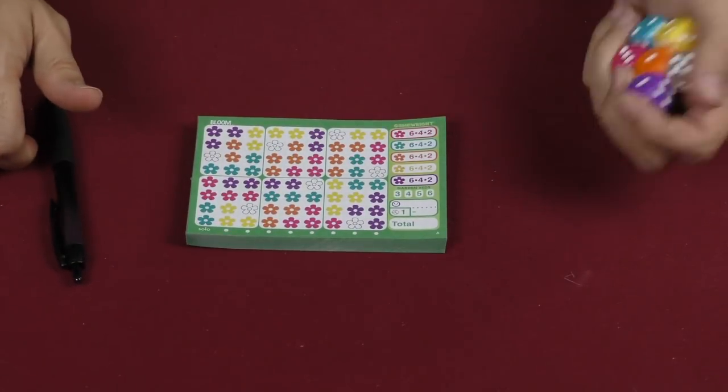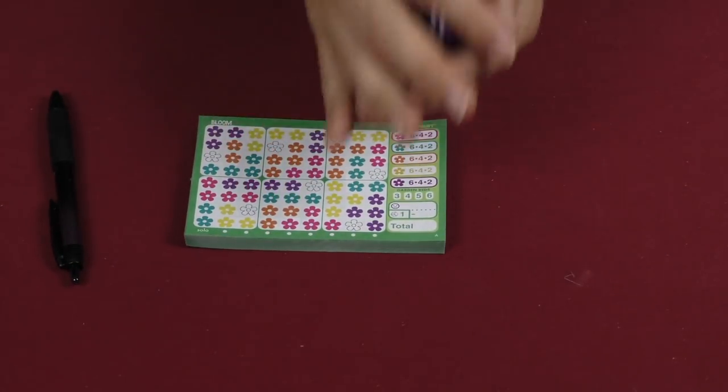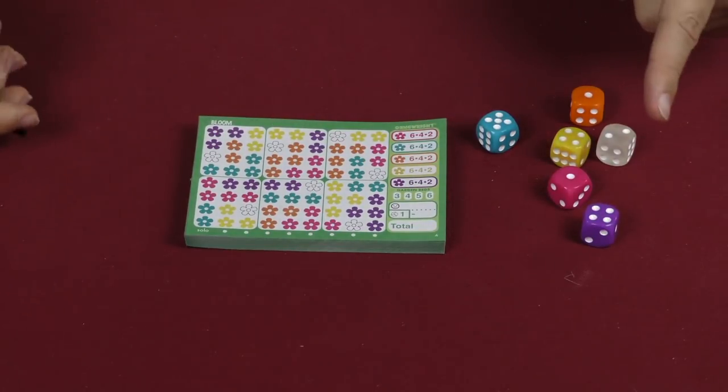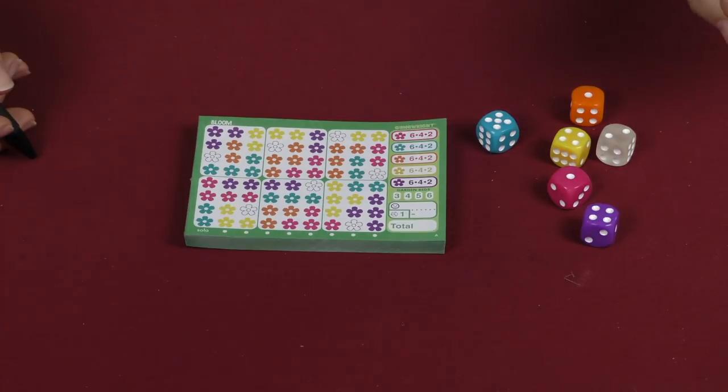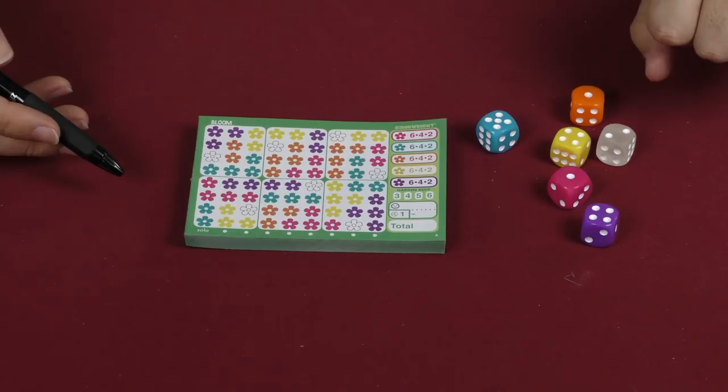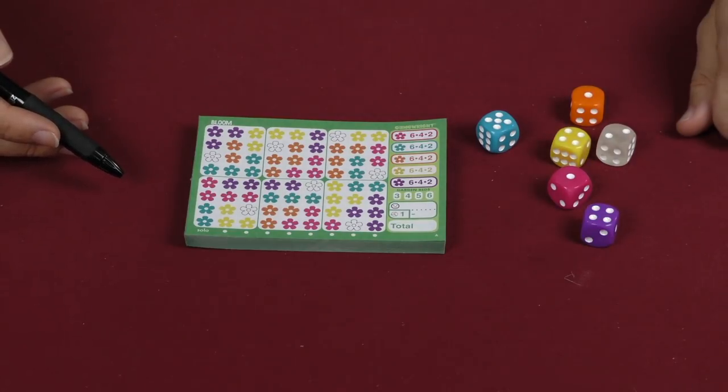Everyone has one of these sheets. I'll be using my pen here. Each turn begins like this — let's say I'm the start player. I'm gonna roll all the dice and then I am going to take one and utilize it. Then the next player will take one and utilize it, and so on around the table until everyone has taken one, or two dice in a two-player game. Then the next player will be the start player.